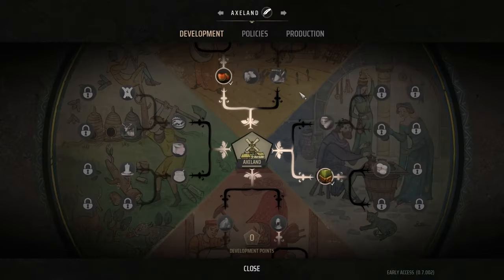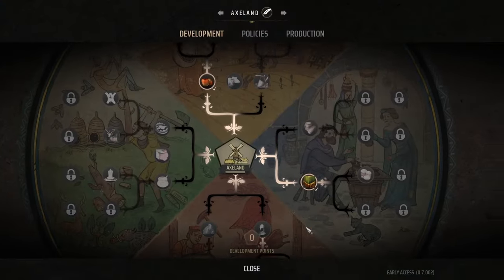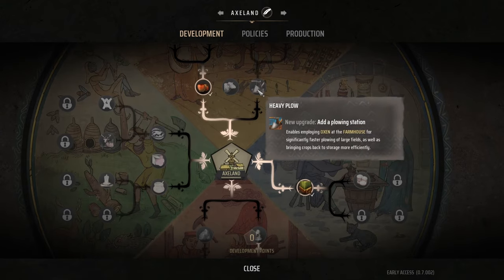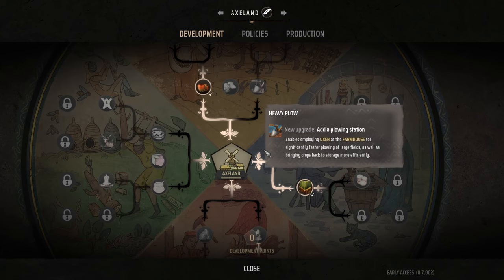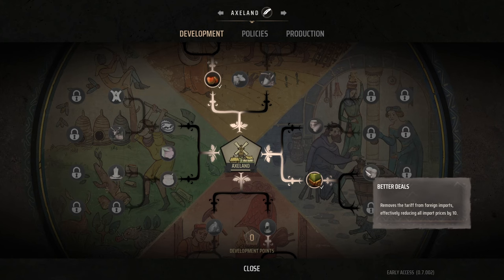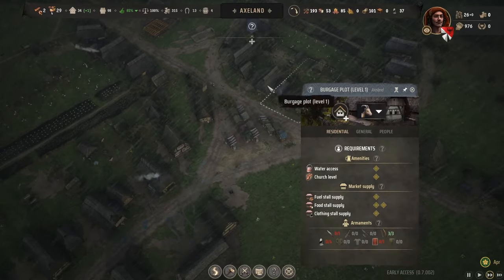To get to the next development stage I need three more level 2 burgage plots. I'm contemplating what to develop next — either the heavy plow, which is really good for improving crop field fertilization, or beekeeping. On a later stage I also want to go for better trade deals since we'll be importing more expensive items. Let's level up a few more burgage plots first.